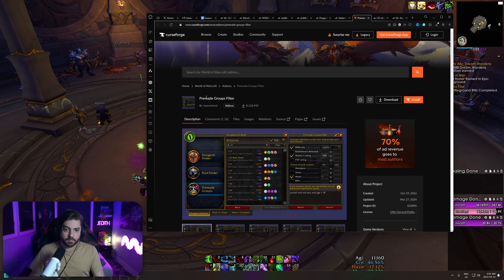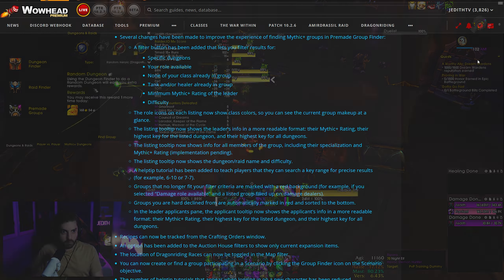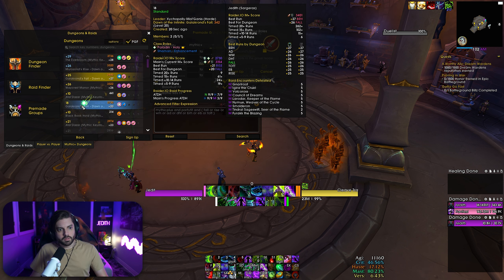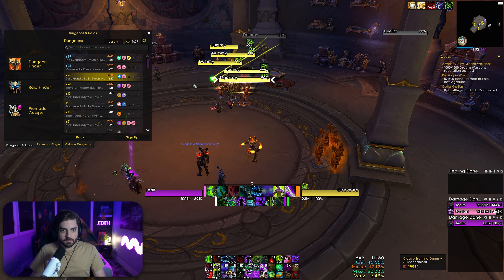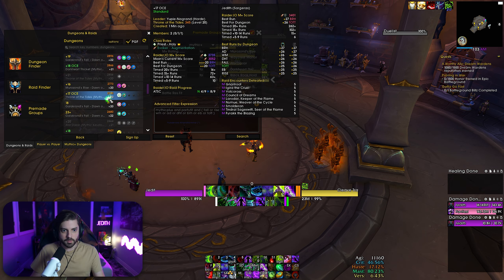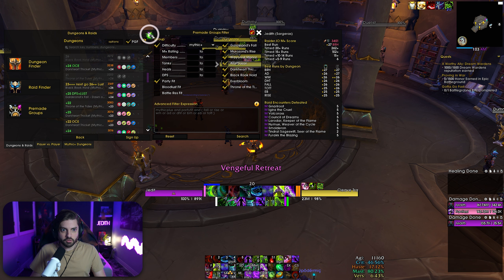Now this one is not a weak aura but it is an add-on: the Premade Groups Filter. Before we talk about it, I want to mention you won't need this in about a month when 10.2.7 comes out, because Blizzard is making a lot of UI improvements to the group finder window — class colors for group members, declined groups show as red, new groups show as green, and customizable search filters. But right now this add-on lets you pinpoint exactly what you're looking for: a specific dungeon between specific key levels, so you're not sifting through lists and refreshing constantly. Go get this add-on and it'll make your pugging experience just a little less hellish.